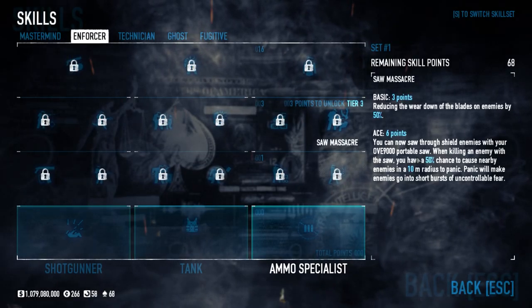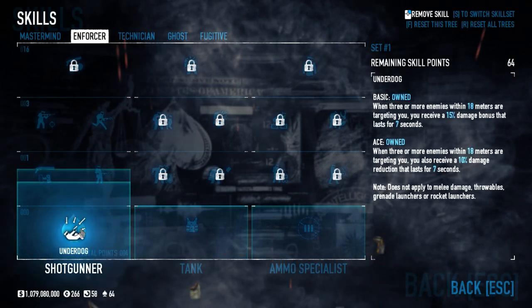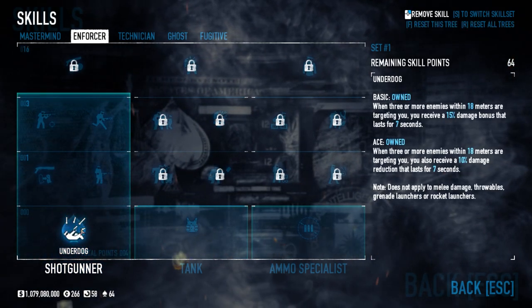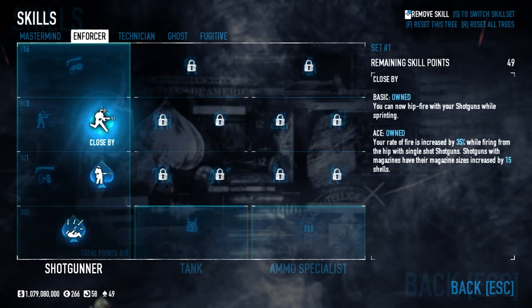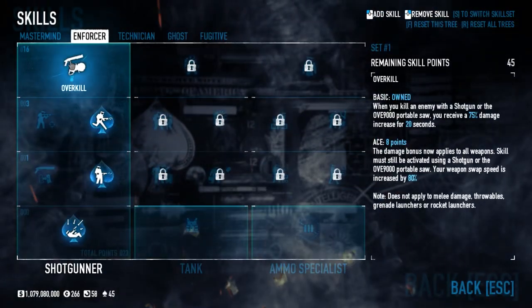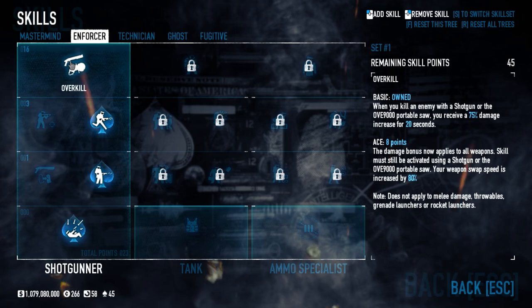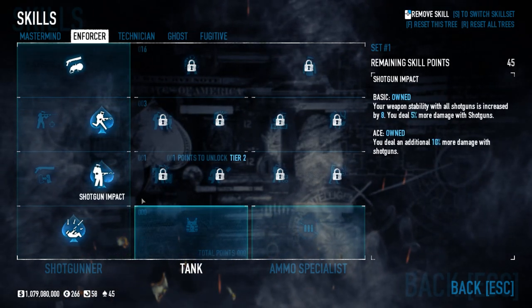No Inspira medbags — it's a small price to pay for salvation. Now, the enforcer tree is where things get spicy. Under the shotgunner tree, we are going to ace underdog for that damage reduction, then move our way up the tree, acing shotgun impact and close by — not for the shotgun skills, as our prize lies at the top of this tree. Now get overkill basic, as this grants us a 75% damage increase on our saws for 20 seconds, just for getting a single kill with it.